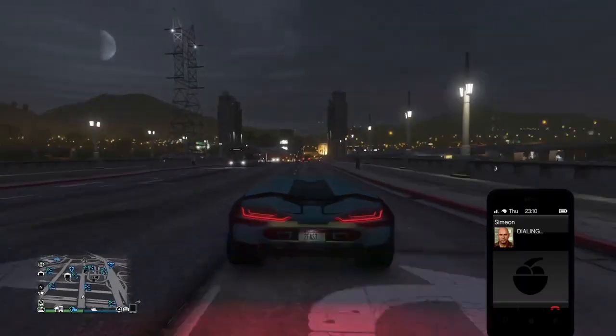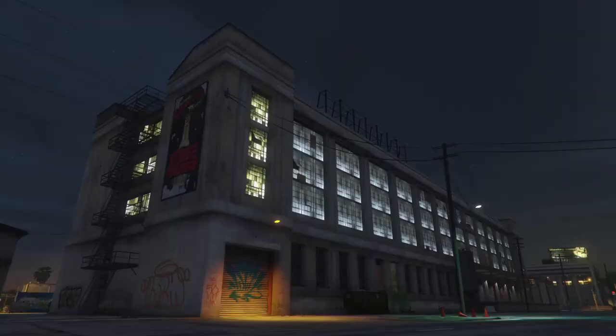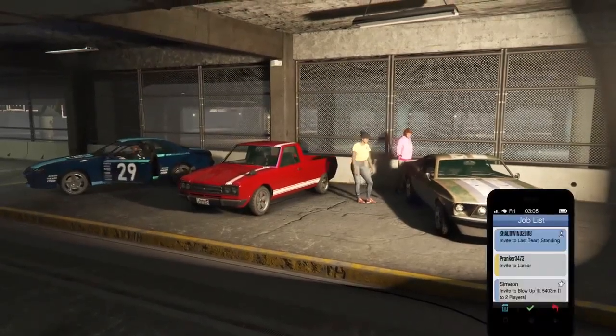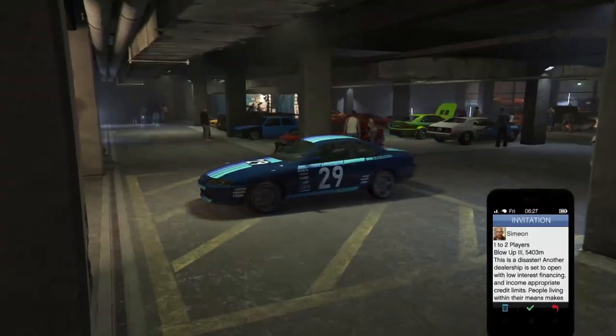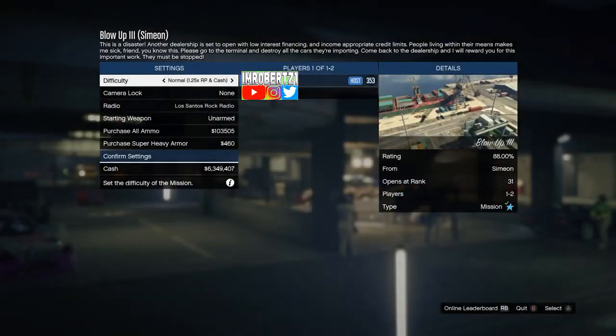The first thing you need to do is go to the LS car meet then request a job from Simeon. Now get into any test track car then enter a loan. Quickly pull up your phone then hover over to the Simeon job to select. When the car in front passes the double white line, quickly select the job.